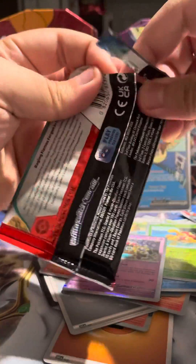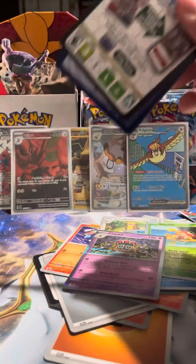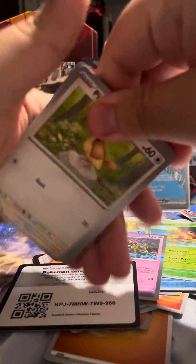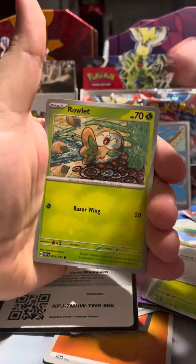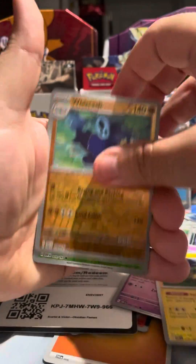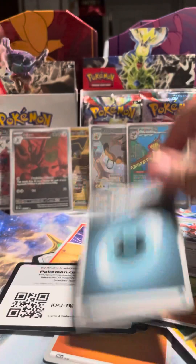We had a really good opening last time — two major pulls in one opening. So let's see what today has in store. I won't do that pull to make sure we don't just show the back. Rowlet, Malamar, Grumpig, Belly Bolt, Wish Cash, Pantom, Sizer, and the Basic Energy.